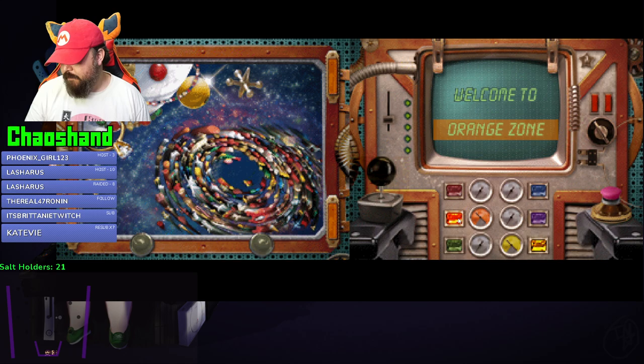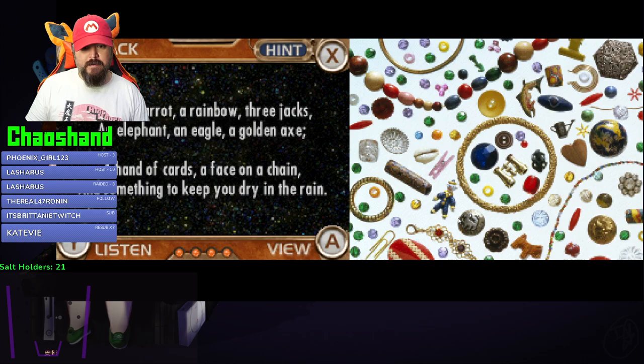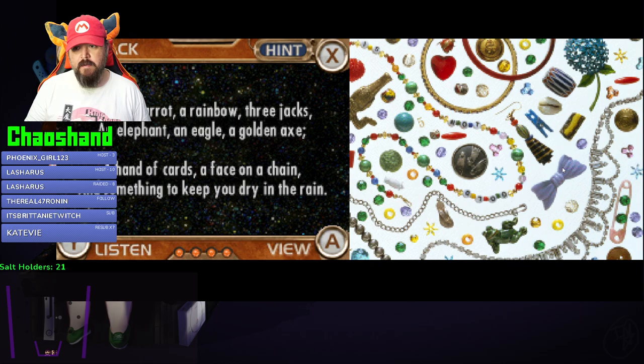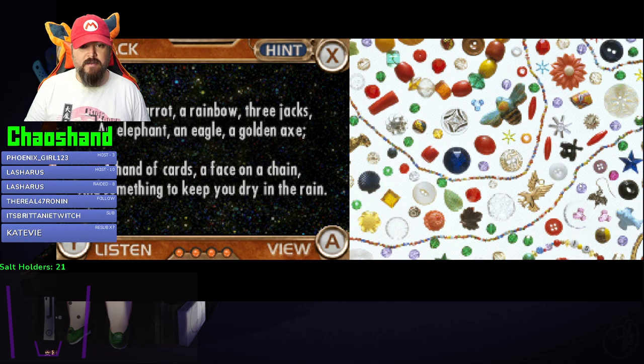Let's travel to the orange zone. Welcome to the orange zone! I spy a rainbow, three jacks, an elephant, an eagle, a golden axe - god, they love that golden axe - a hand of cards, a face on a chain, and something to keep you dry in the rain - umbrella. There's a lot happening here.